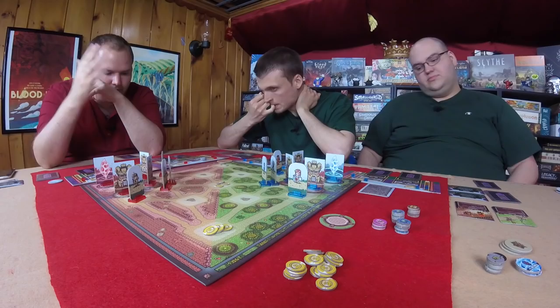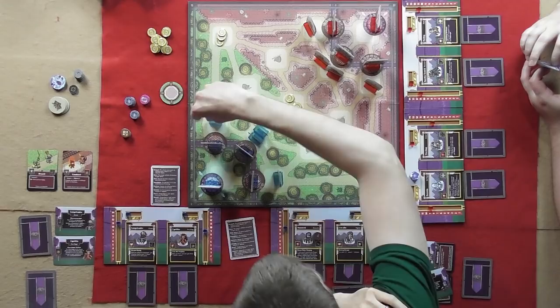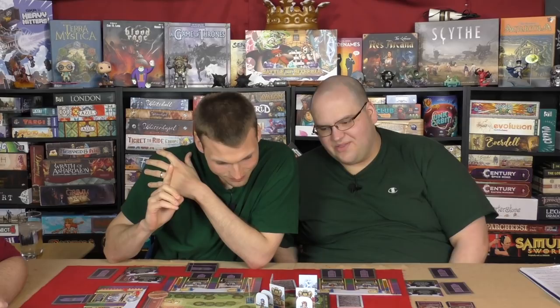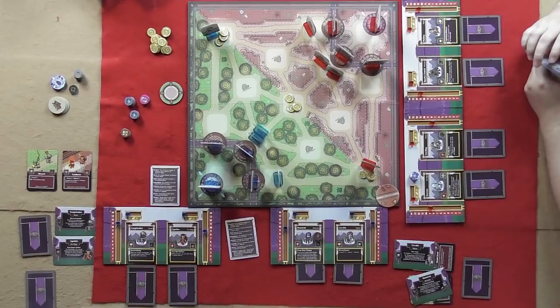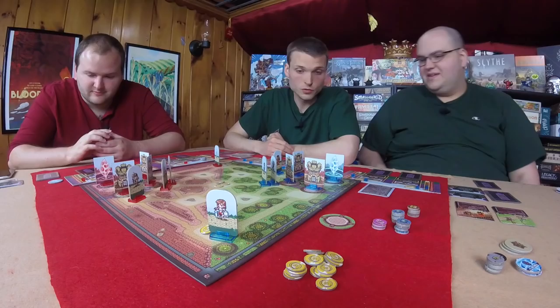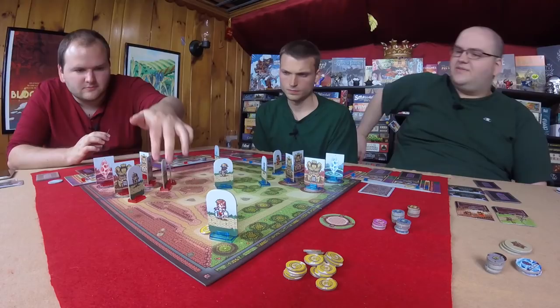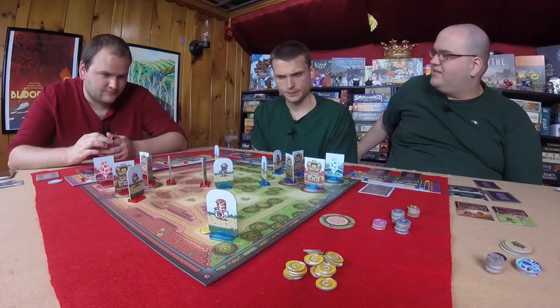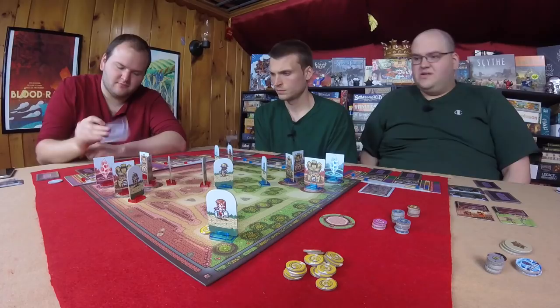Now it's time for the movement phase. We will go back and forth, moving one or choosing to pass at a time. I'm going to start with Sterling, my archer, and I'll pass. I'll move Dazeem there. Longshanks is going there — turn him so everyone can see how pretty he is. Graham takes his last move — mage on mage positioning.